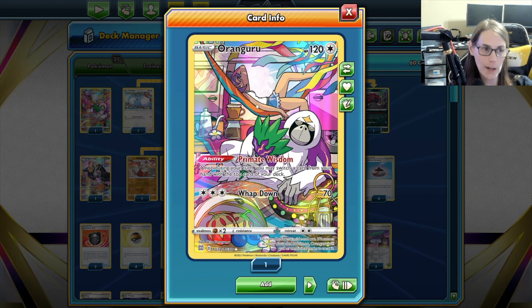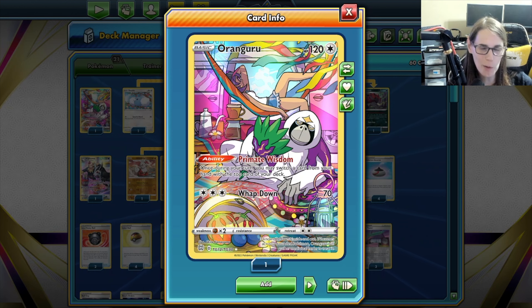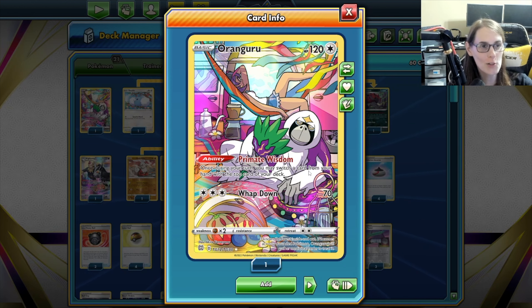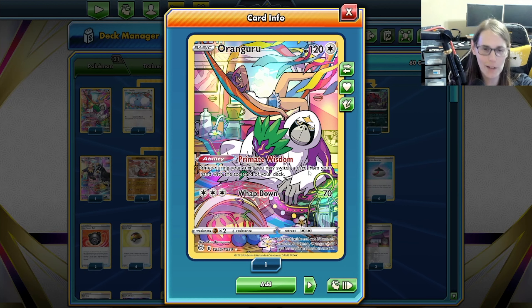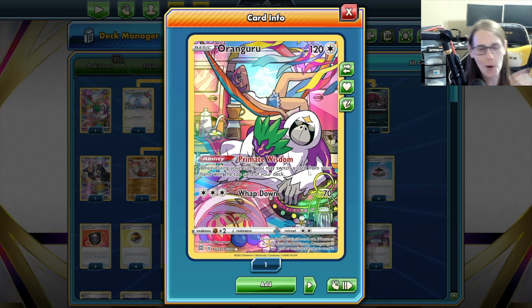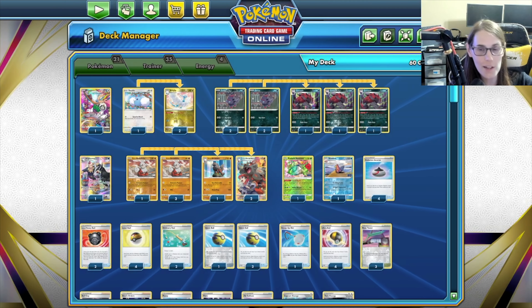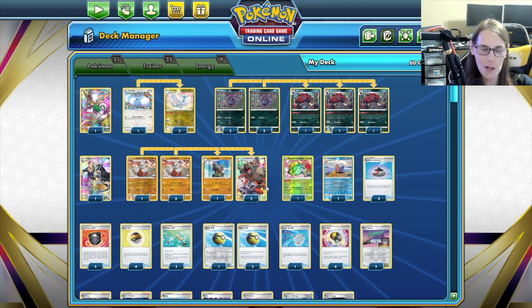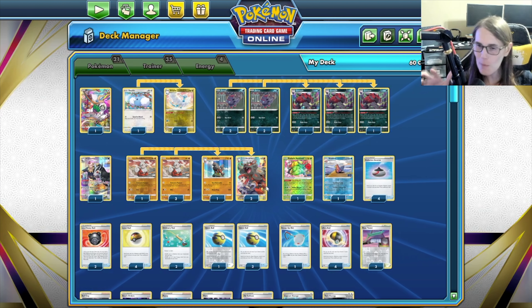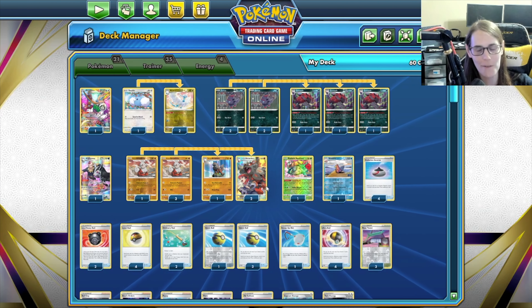Last but not least, Oranguru. Sometimes you really don't want to discard a card with your Ultra Ball or Quick Ball, so Oranguru helps smooth out those weird turns — put that back on top of your deck, get something else that you're hopefully a little more okay with discarding. That's really the deck, so we're going to jump into a few games here and see how we do. I haven't had a chance to play too much with this, but it's been a lot of fun — definitely a lot of little decisions you're having to make.